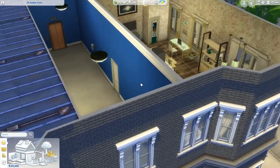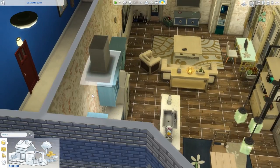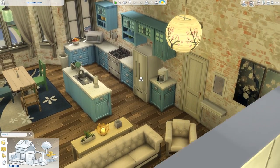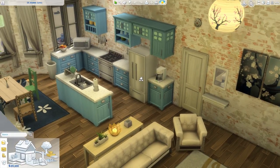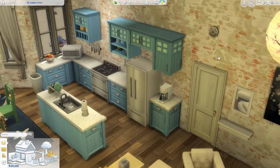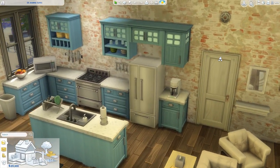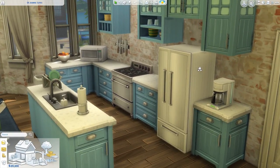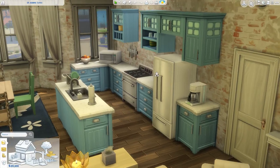Here is our second apartment which is directly across the hall from Jamie's. This apartment is going to be for Jamie's twin sister Bon. What we've gone for here is a decorating scheme that matches more of her personality, which is a bit calmer than Jamie's. A bit less professional in the kitchen — this seems very country farmhouse. Looks like marble countertops. I really like that pastel blue. The cabinets and counters are the same as Jamie's — they are just a different color — and it has such a big effect.